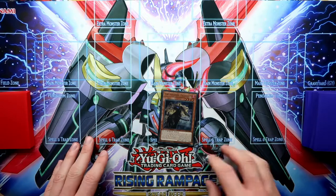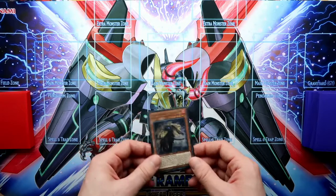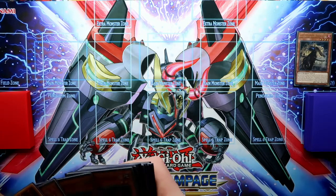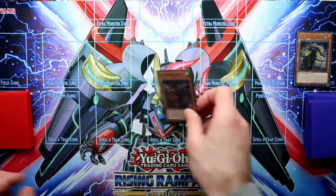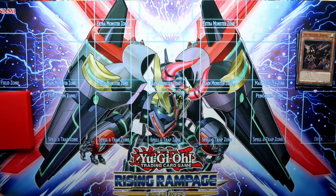So let's start with this: what happens if you have only one Fractal and nothing else in your hand? First we will use the Fractal, send it to the Graveyard, and with that we can search for our Nerval. Of course you also send that to the Graveyard because of the Fractal effect.